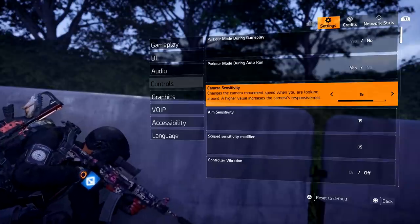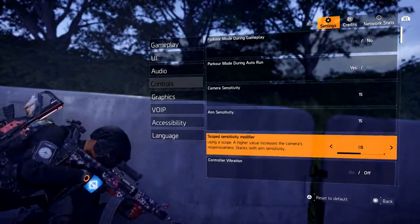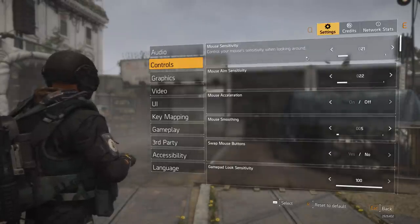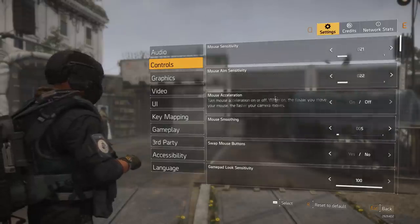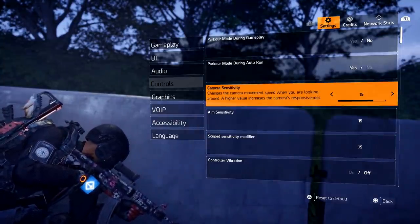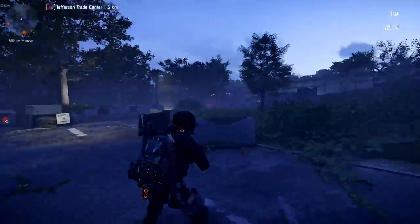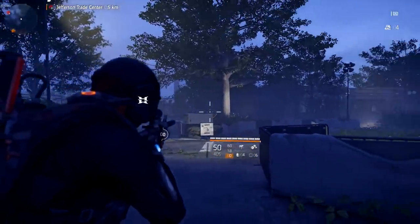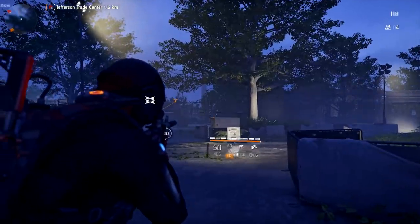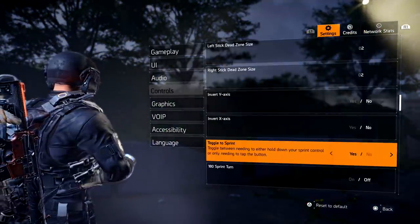The second setting you want to change is your Camera Sensitivity, Aim Sensitivity, and Scope Sensitivity — all of these adjust your gameplay overall. On console you'll have these three settings; on PC you'll have them for gamepad, and if you're using mouse and keyboard you'll have mouse settings. When running a controller I use 15-15-5 on PS4, and max settings on PC. Camera sensitivity is when you're out of cover, aim sensitivity is when aiming, and scope sensitivity is for scopes. Play with the numbers and find what works best.